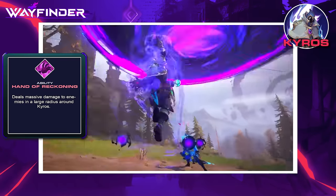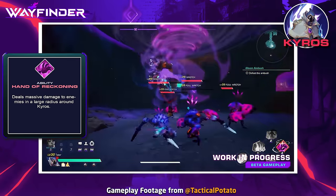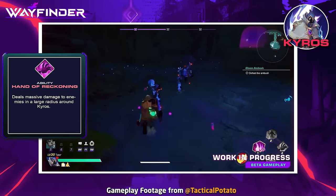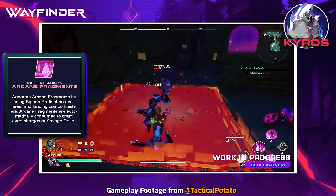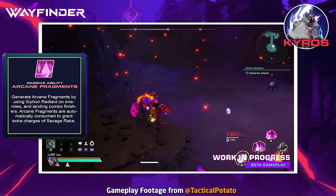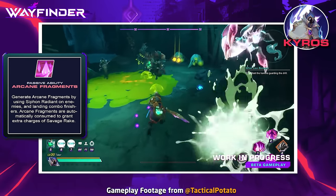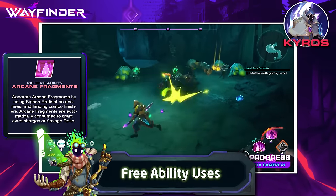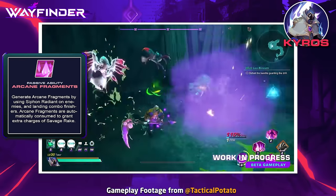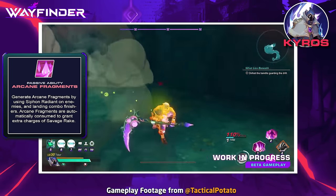Kairos's ultimate, Hand of Reckoning, summons a giant storm of dark magic that crushes down into the ground dealing massive area damage. His passive, Arcane Fragments, allows him to gather arcane power from enemies through his abilities, and these fragments can be exchanged to use Savage Rake without consuming any of its two charges — letting you spam it for steady damage. As you upgrade abilities, multiple combo effects make this even stronger.